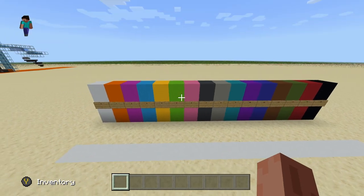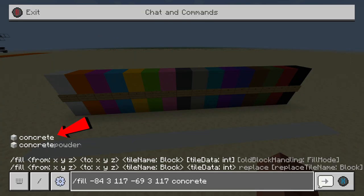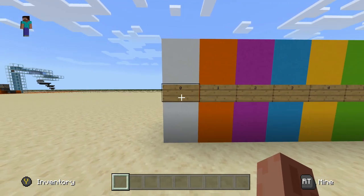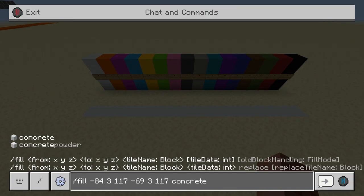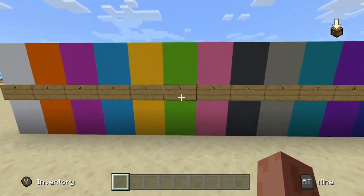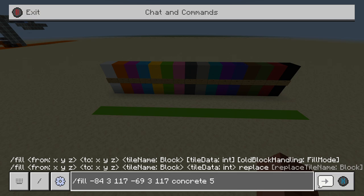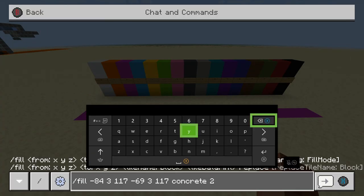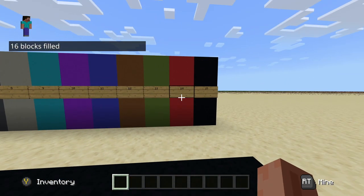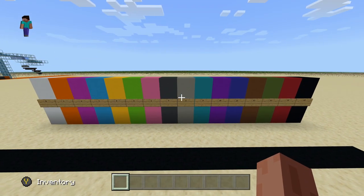A final note on the fill command: if you want to fill in a block that can be different colors — like concrete — you'll notice that if you go to the fill command and simply type in concrete, only one option will show up. You actually have to give it a number data value so it knows what color you want. I have all the numbers that each color corresponds to here. If you put zero it's white, one is orange, and so on. For example, for this white strip I have a fill command set up. If I want lime green, that's five — so I go in, type concrete, space, and then five. It'll turn to light green. Typing two turns it to purple, and 15 turns it black. This applies to wool, concrete, and concrete powder — all blocks that have different colors — because the color options won't show up on the side automatically.